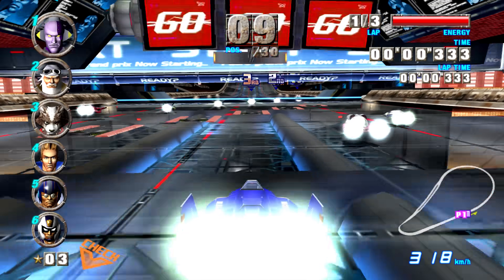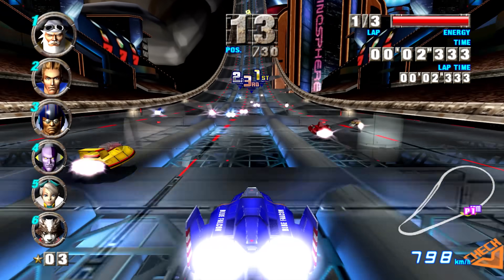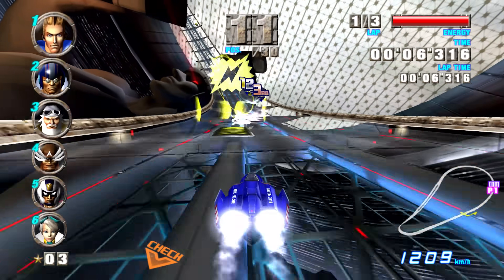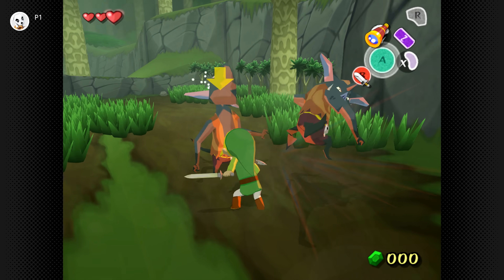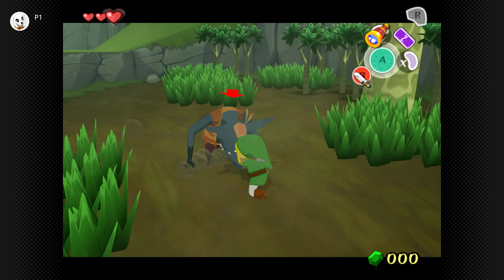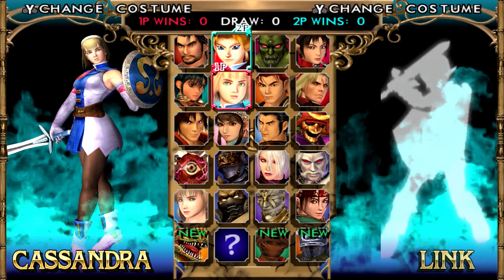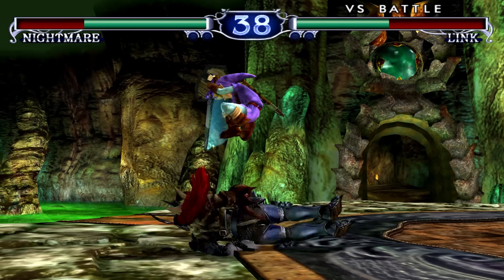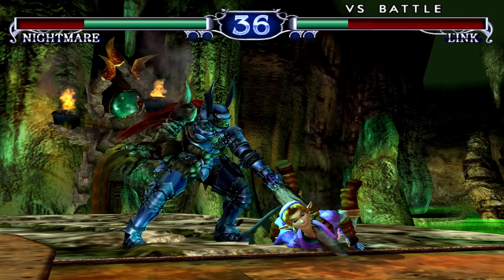Firstly, there's F-Zero GX, still considered one of the all-time greats of a racing series that's sadly been absent in recent times. We have the iconic The Legend of Zelda: Wind Waker in its original GameCube form, and finally Soul Calibur 2, a third-party release from Namco with a pinch of Nintendo magic thanks to the inclusion of Link as a playable character.